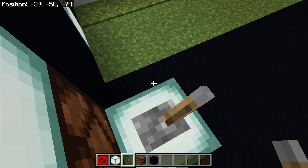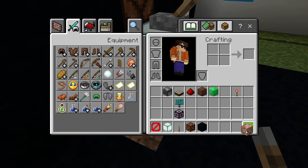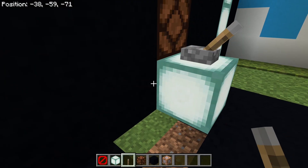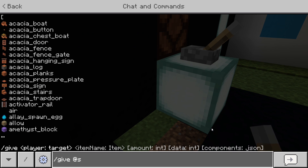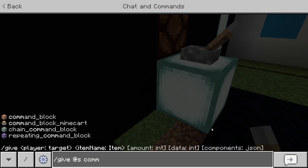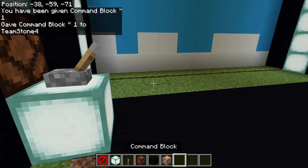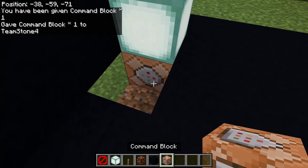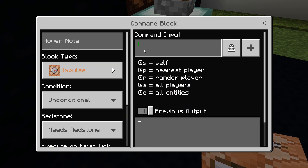Place a lever right here, and then underneath it you're going to get a command block, which you can get by typing /give @s command_block. That's how you get the command block, and you'll place it right here and then type in the command.